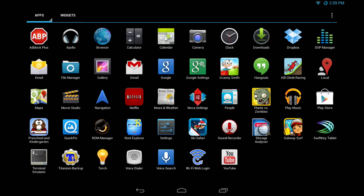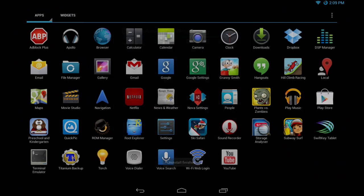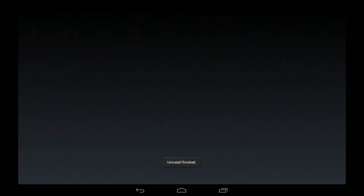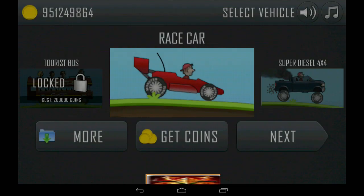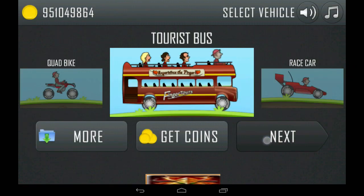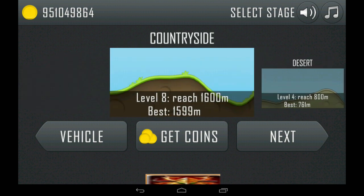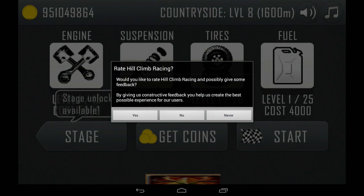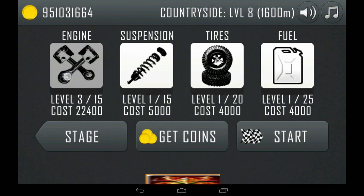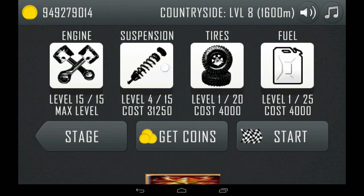I did not restore my progress in Hill Climb Racing, but my progress is there — which is really, really weird. So we're going to start Hill Climb Racing here. As you can see there's a new vehicle, which is pretty cool — it was released in an update. It restored all my coins and my progress and everything. I didn't expect it to do that.